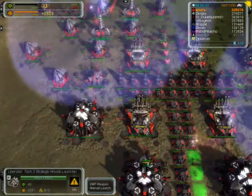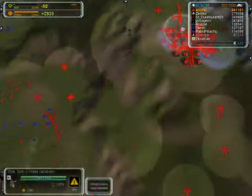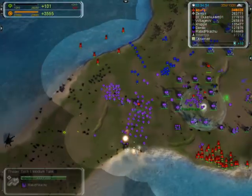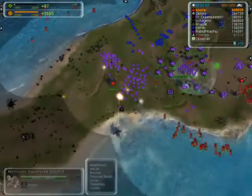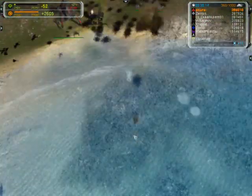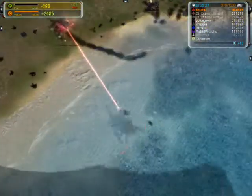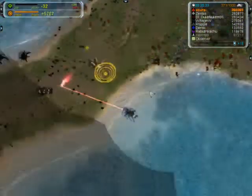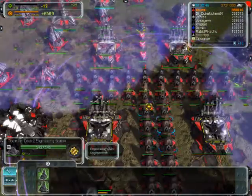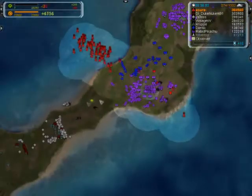You have to put storages around your T3 mex to get the bonus — with four storages on one T3 mex you get around 24 mass per second, so you really have to take advantage of that before you build fabricators. The T3 fabs are really not worth it and they're really expensive. Just use your mex first and build fabs if necessary. For most of my games I really don't feel the need — I can pump with six or seven air factories without using fabs.